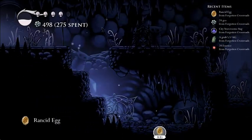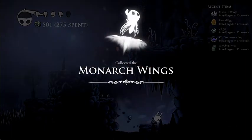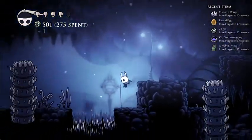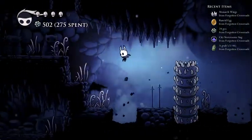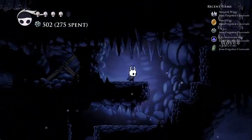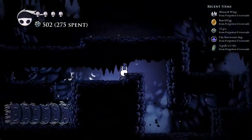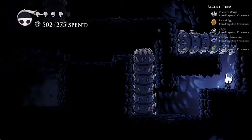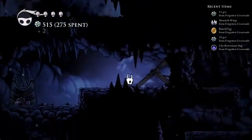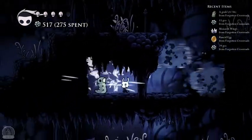The hot springs can't be randomized at all, which I guess makes sense - what are you gonna do, replace a whole hot spring? I kind of wish you could randomize the nail upgrades though - that'd be really cool. Geo rock - don't fall into enemies. I'm actually doing really bad at not getting hit. Oh, it's a rancid egg. And then - Monarch Wings! Oh, that's awesome. That actually lets me access the place over here - that's really perfect.